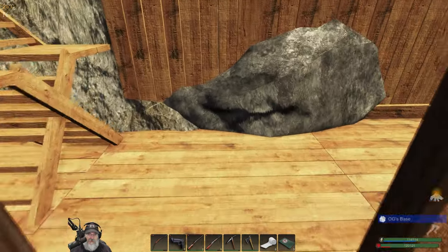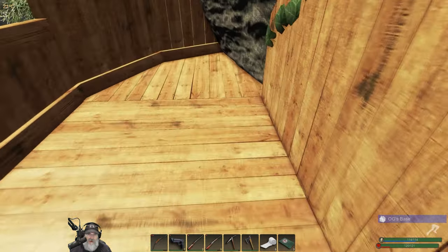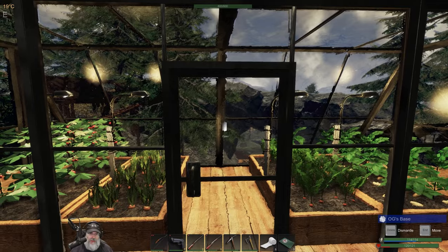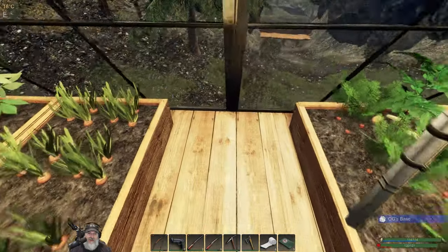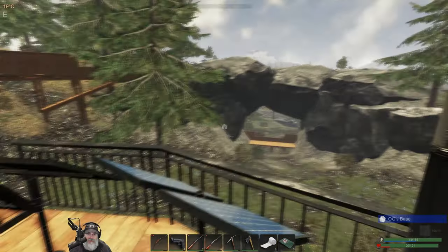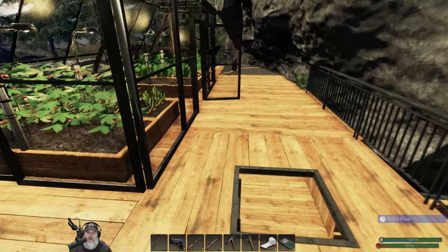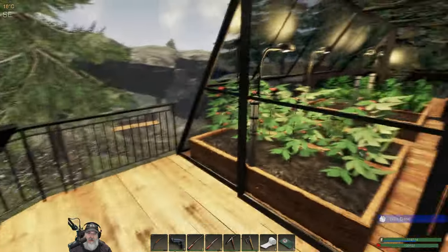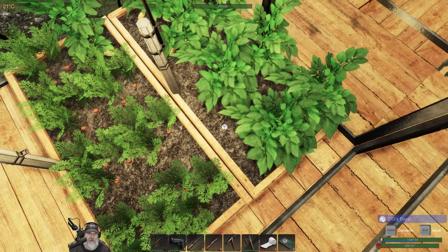I've been thinking about this whole garden situation — I'm thinking about moving the garden plots down to the main deck. The lights are on 100% of the time down there, so they can grow through the night without me having to remember to come up and turn them on and off. And as cool as this glass looks, it's just not practical — what I'd really like to do up here is gradually build more windmills and solar panels, or loot them from hunters, and have this entire upper deck be nothing but a ginormous powerhouse.